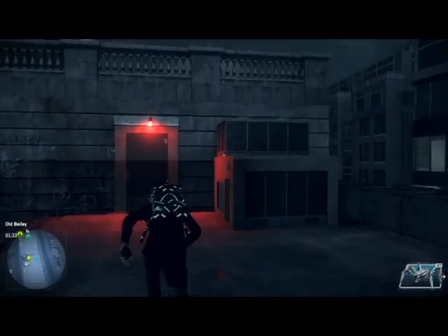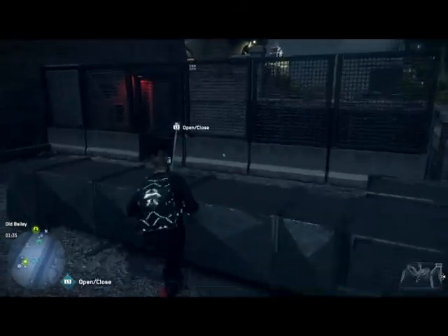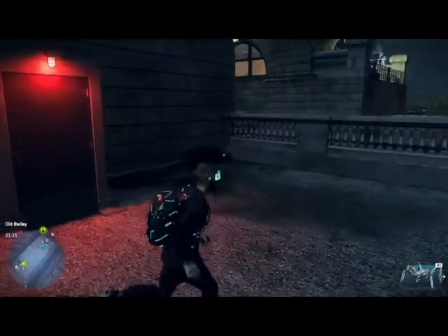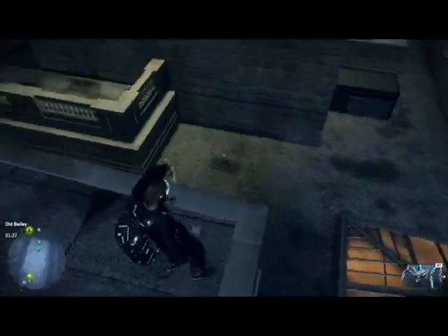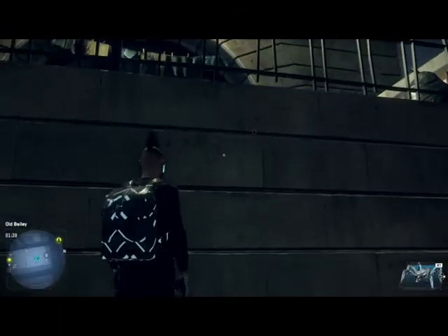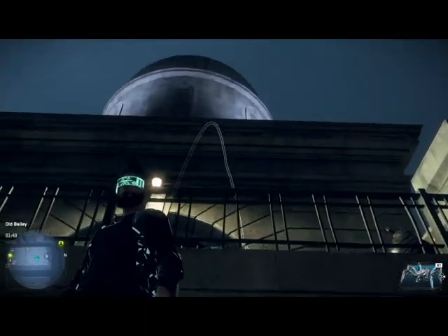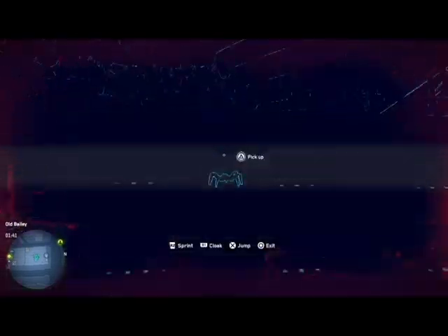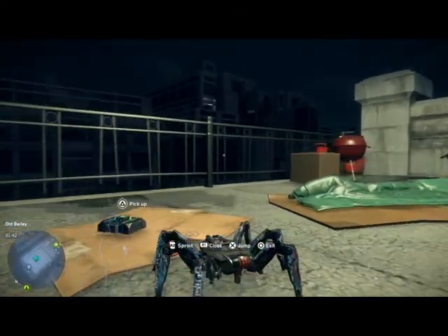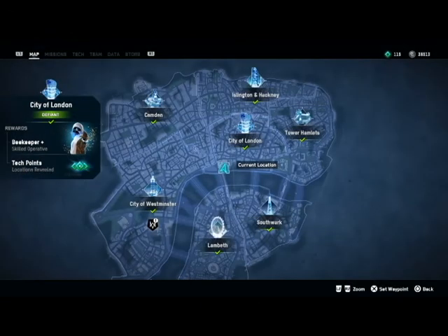We climb up, keep climbing, head left, keep climbing some more. We want to run through that fence, open the door, and we're not done with climbing — head to the right. That jump there you may think is a bit high, but you can survive it — not a jump I'd recommend in real life. This next one you can't actually jump, so we lob the spider bot up there. I went around the whole thing and couldn't find another way up, so I think you have to use a spider bot or a cargo drone — that's another easy option.